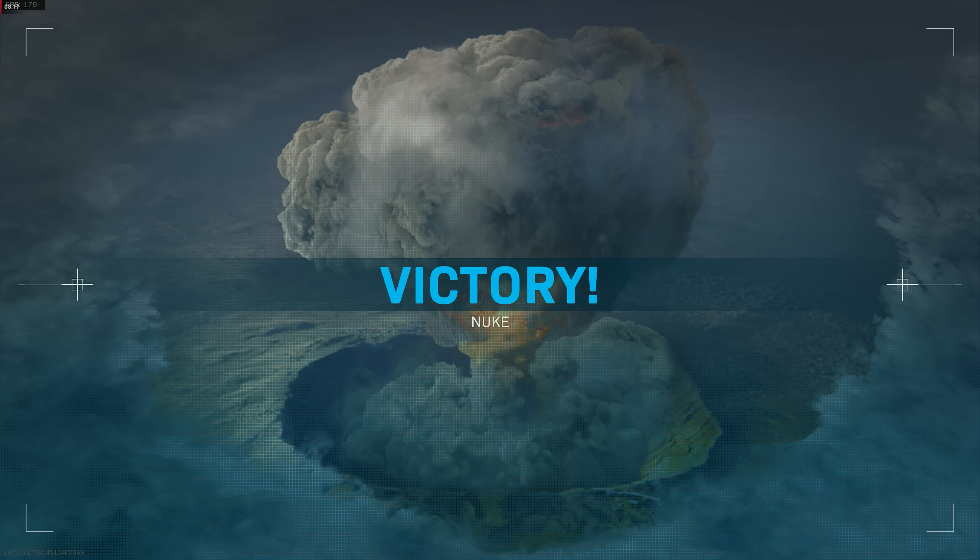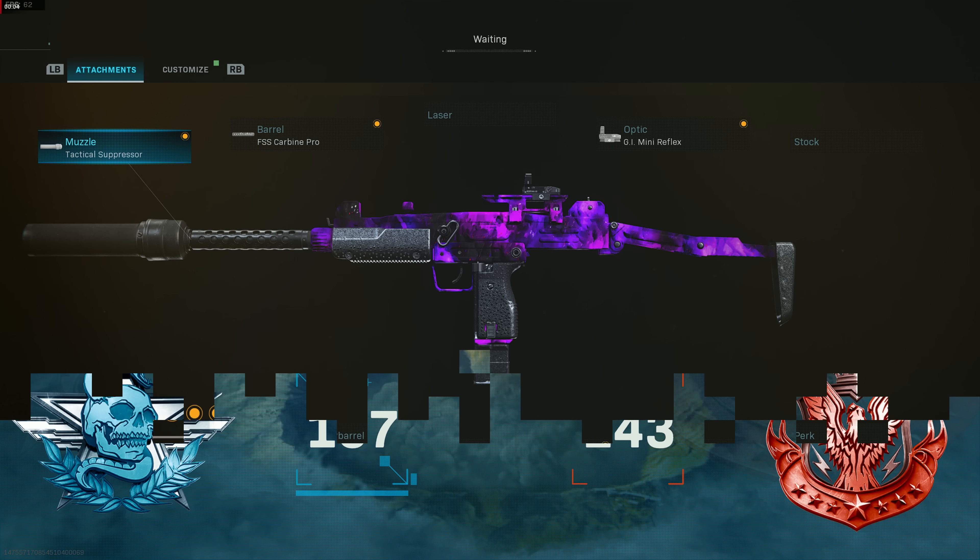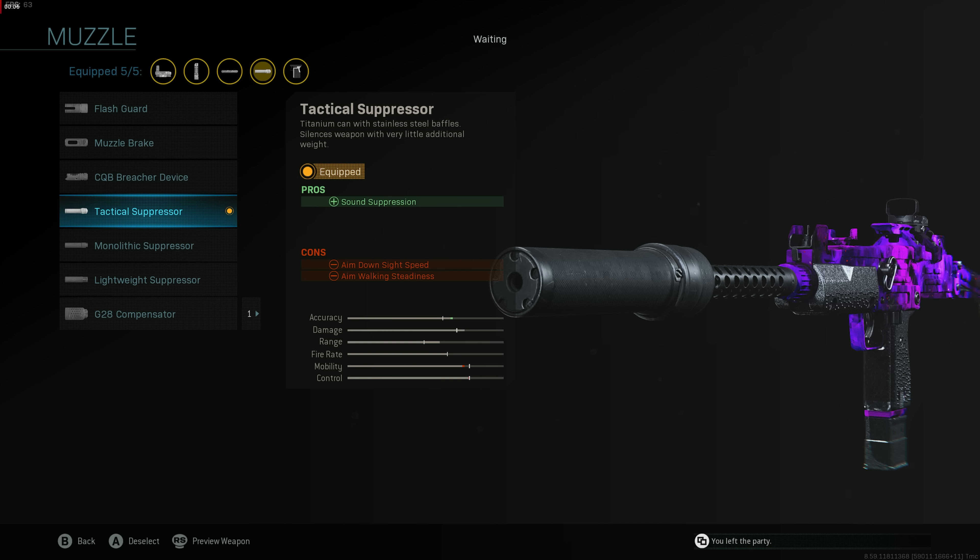Without any foregrip whatsoever, the UZI is just a beamer. Definitely one of my favorite guns — super OP, and definitely known inside the meta of Search and Destroy as well. Hopping right into the class setup: up first we have the Tactical Suppressor. You can totally use the Monolithic Suppressor if you want — it's just not needed with this specific build.